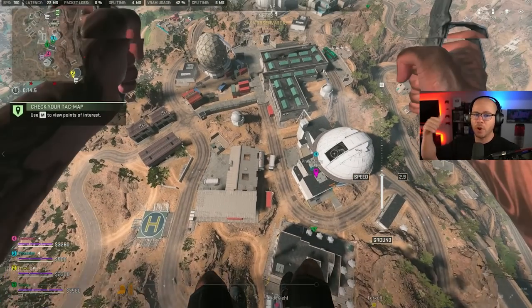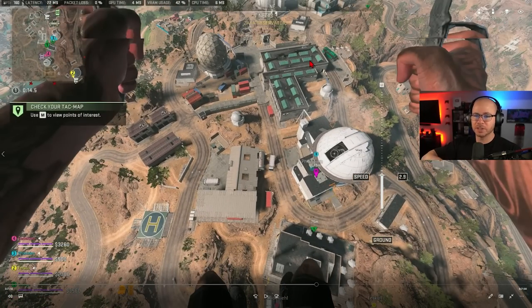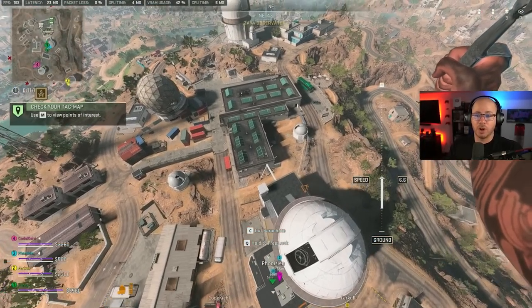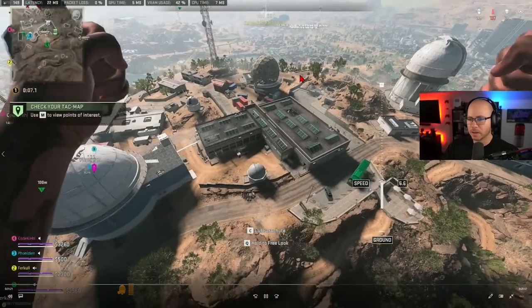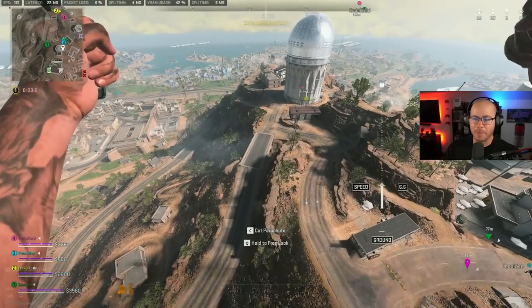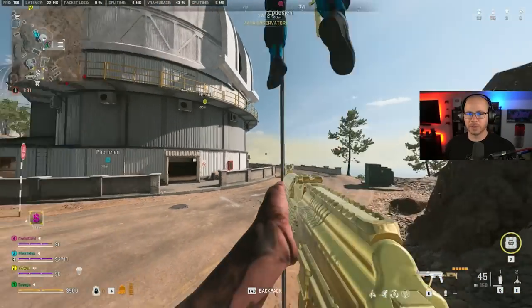I have no pings on the map, no idea where anyone is — no gunshots, no vehicles, zero intel. I just want to scan around, make sure no one's pushed Zaya or snuck in from behind. Checking for any rats sitting up here, but there aren't any, so I go back down to the zip line.